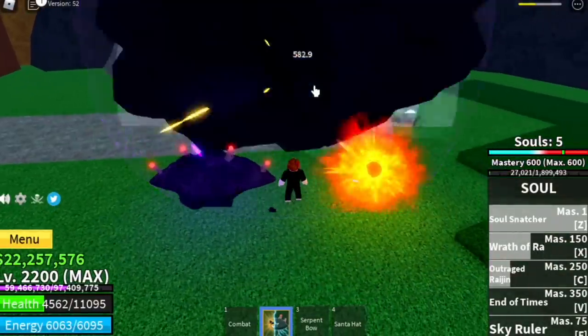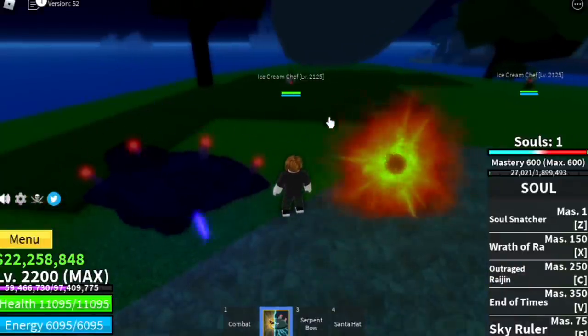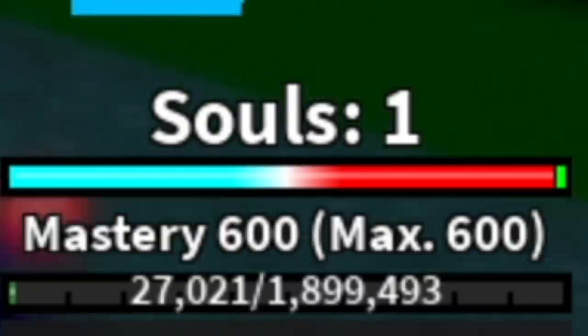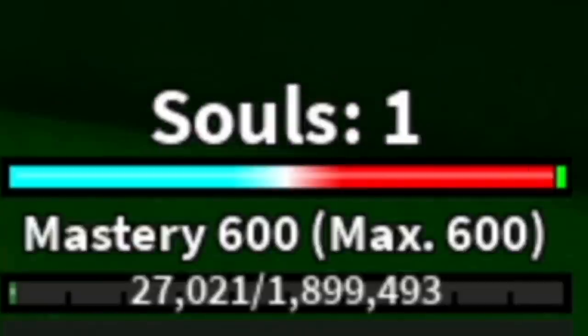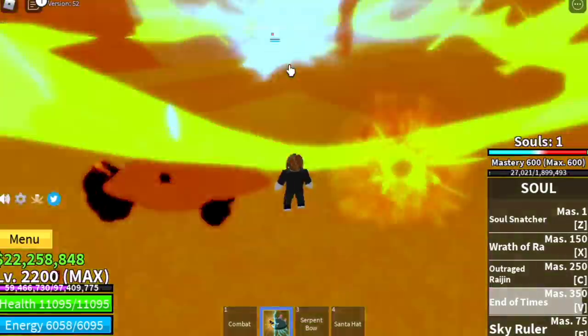Moving on, I'm going to show you the End of Times skill. At Mastery 350 you will unlock this really cool skill. End of Times — 350. For the one who will win, just figure out the connection of the meters — I'm not so sure of that, so if someone wants to help, comment in the comment section. This is the End of Times — it is really cool. What I've noticed is the damage of the Wrath of Ra is still higher. Please do figure it out on your own: what will happen if the meter is on the far right? Some say the laser has higher damage, and when the meter is on the far left, the explosion has higher damage. I'm not sure — just comment it to help me.